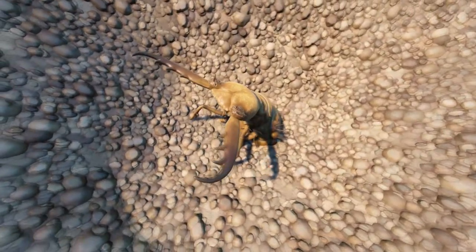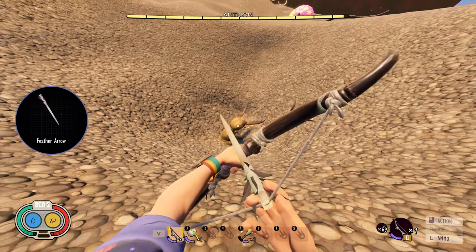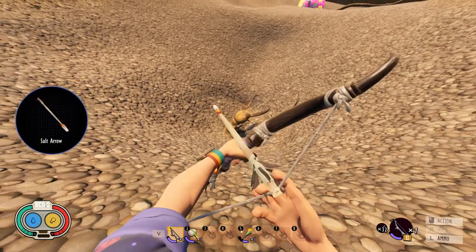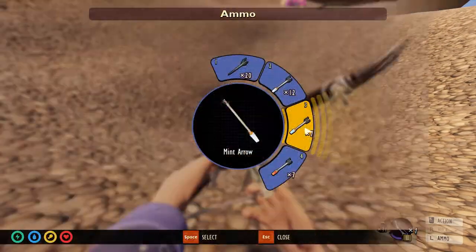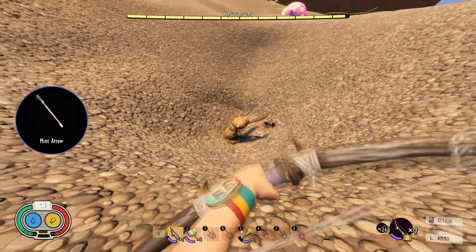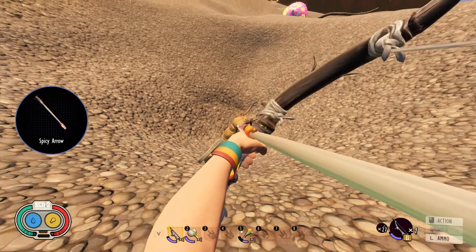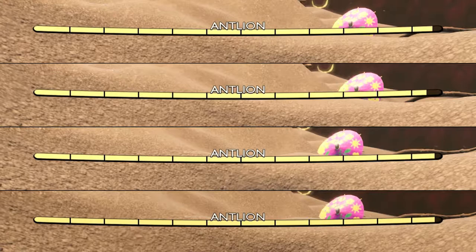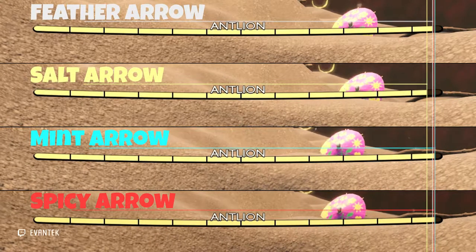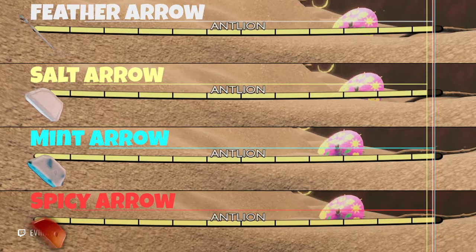Let's travel to the sandbox and meet some ant lions for this experiment. The feather arrow looks okay. The salt arrow looks like twice the damage. The mint arrow probably did worse. And the spicy arrow is probably the worst. Comparing the results, the salt arrow was the best choice to fight ant lions — which is ironic since they live where you can find a lot of salt deposits.